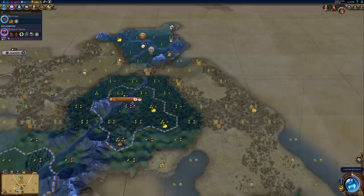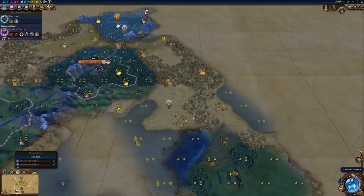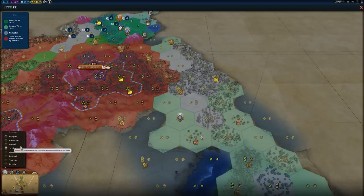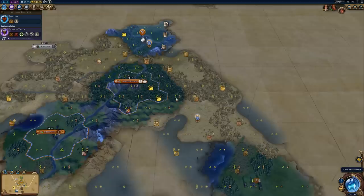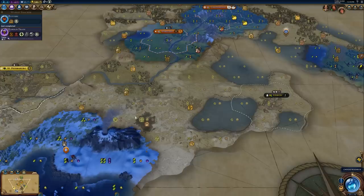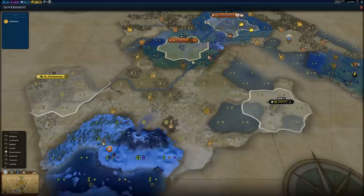Some other options for my third city would be over here, where there are definitely a lot more hills, maybe right down here. The negative with this area, though, is that there's no fresh water — only coastal water, because there's no river, no lake, no oasis. We would have to deal with coastal water instead, which as we know from our settler lens, provides less housing than fresh water. I could also go maybe down here to get this natural wonder, because natural wonders can be very helpful for tile yields, but that would be really close to Russia, and that probably wouldn't work out well with loyalty.